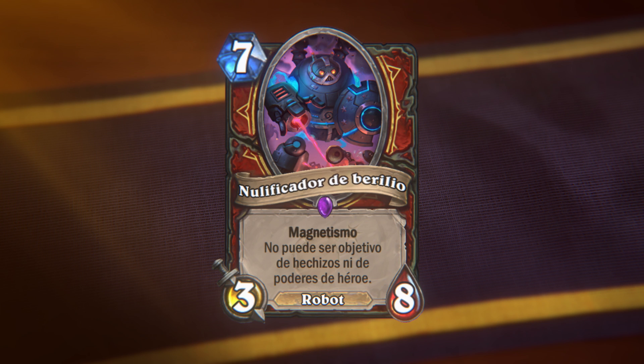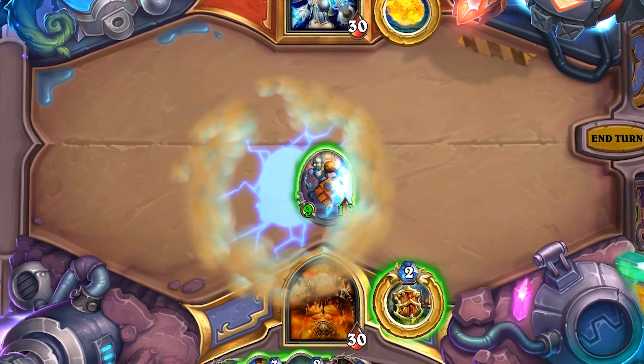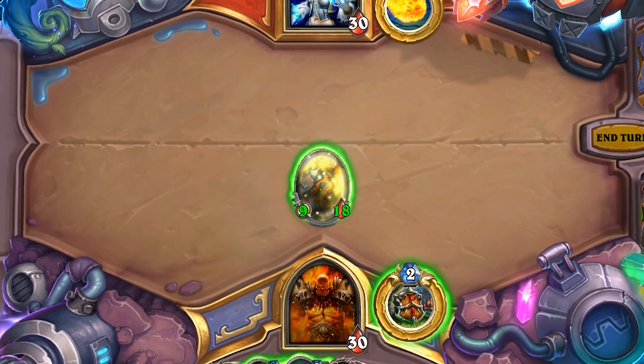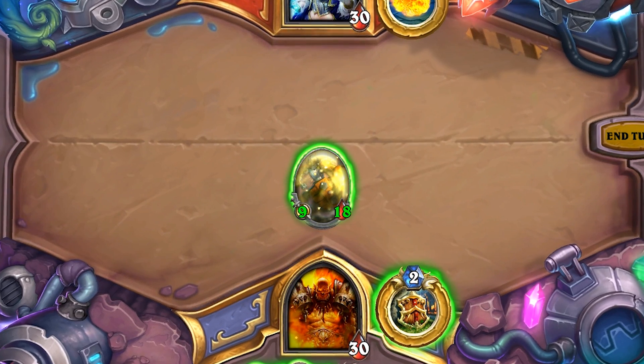Let's try something with an additional ability. Beryllium Nullifier is a 7 mana 3/8 mech with Magnetic that can't be targeted by spells or hero powers. It can be played as a big target for future Magnetic upgrades, or fused onto an existing mech to make it sturdier and stickier on the board. In general, Magnetic mechs have higher health than attack, because we wanted to mitigate the burst potential you could get from them. So now our Mega Mech is a 9/18 that can't be targeted by spells or hero powers.